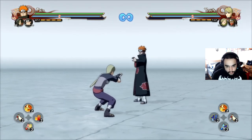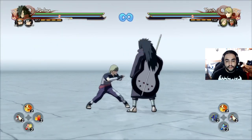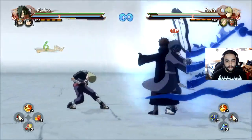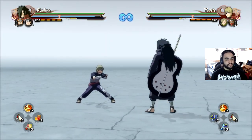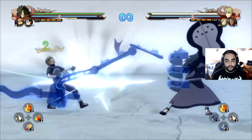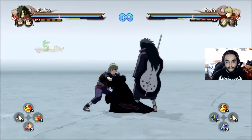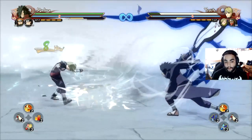Usually when we combo someone, they have a small amount of stun, but the stun is enough for you to land your next combo. If I go back to Pain and do the same thing again — third hit — you can go straight to Madara and continue, because the stun added from Madara's dash combined with Pain's previous stun allows Madara to do that. But if you do nothing, you can't do anything.